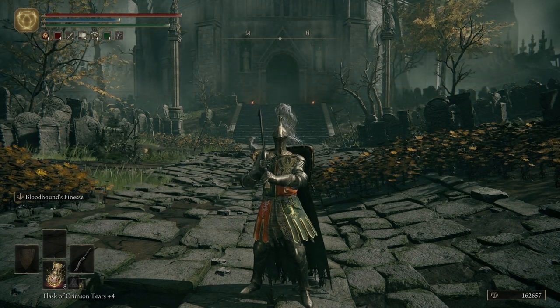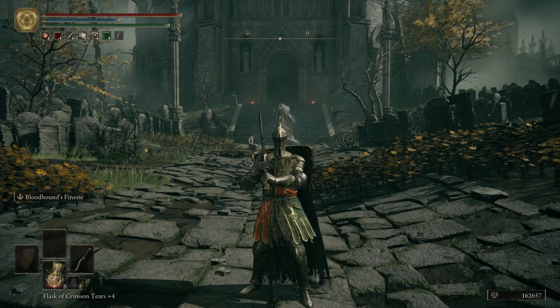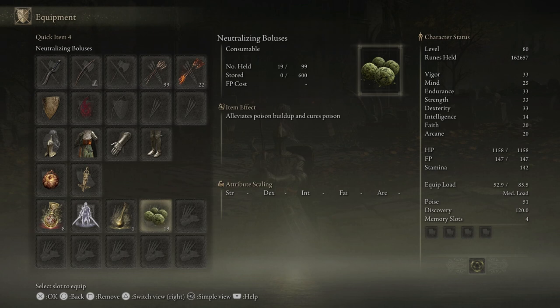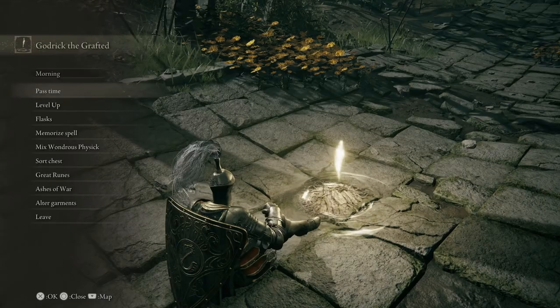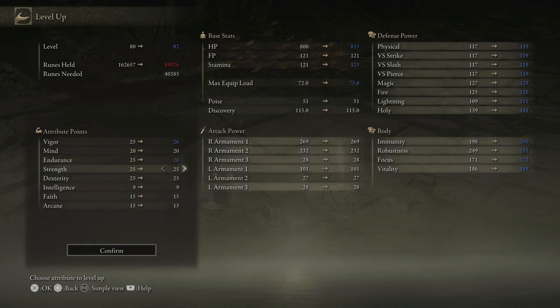It's really not much. I did farm up 162,000 runes. I also went ahead and equipped some neutralizing boluses because we're going to need them a little later in the video. Let's come over to this Grace and level up really fast. We're going to put one into Vigor, one into Endurance, Strength, and Dexterity.